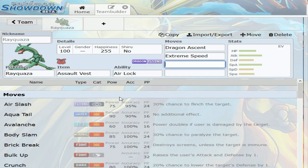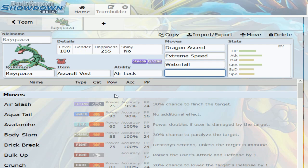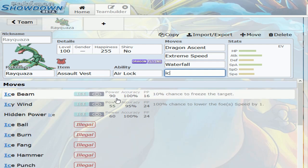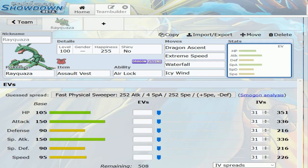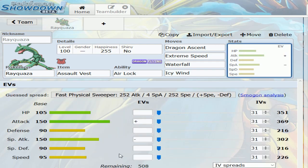Dragon Ascent, Extreme Speed, and I think I'm going to give it Waterfall because with this team I think Primal Groudon is going to be a bit of a problem. Then I'm going to give it Icy Wind because I'm going Adamant nature — I don't care that its Special Attack is going to be weak since Icy Wind is only 55 power. I don't need it to do a ton of damage; the only reason I want it is for speed control.